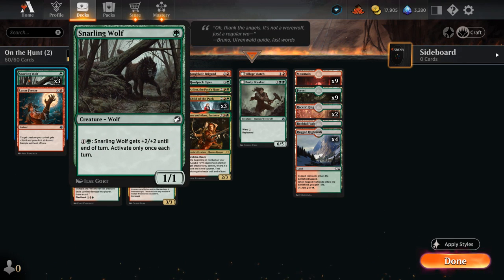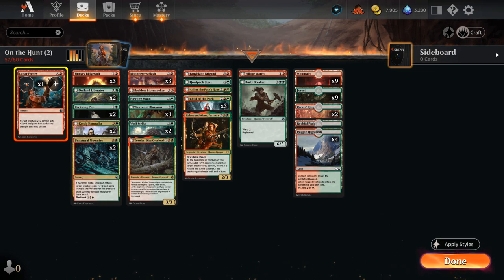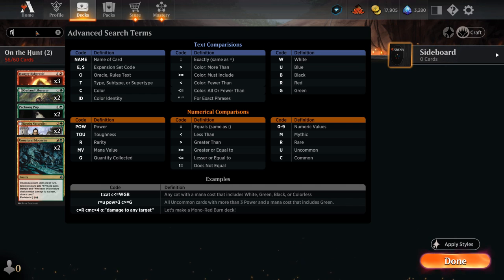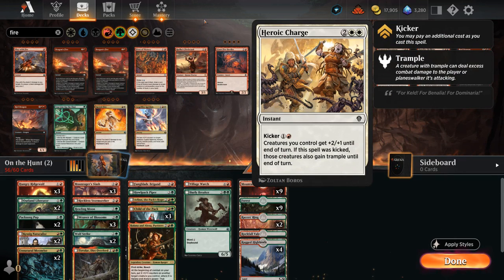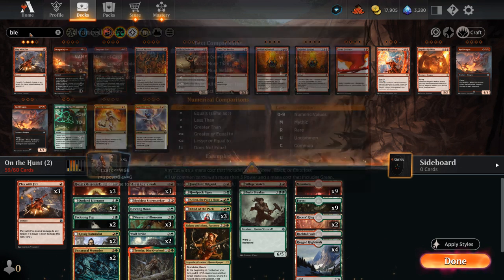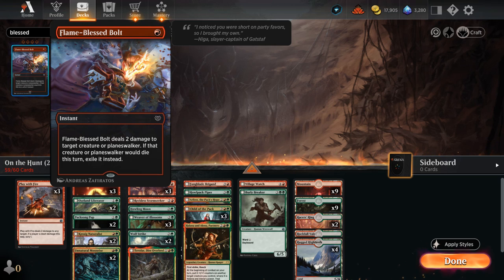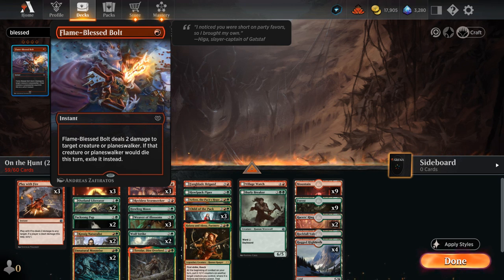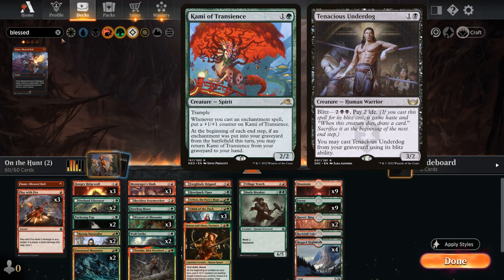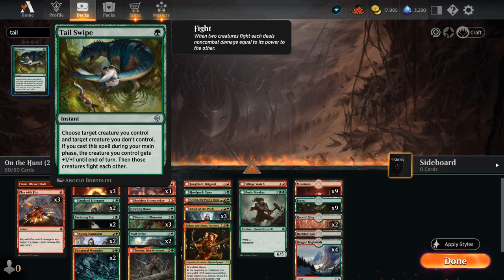At one mana, Snarlingwolf gets cut since it's just not impactful enough for Standard. Lunar Frenzy can be powerful but is a little expensive, so that goes too. Instead, we add three copies of Play With Fire, which is available in another starter deck so you don't need wildcards for the first three copies. We also add one copy of Flame Blast Bolt, which has the advantage of potentially exiling a creature or planeswalker—relevant when facing cards like Cammy of Transience or Tenacious Underdog. We also have one copy of Tail Swipe as a one-mana fight effect.